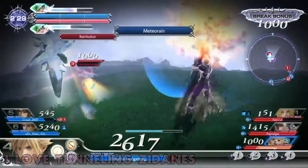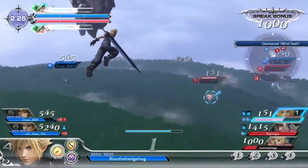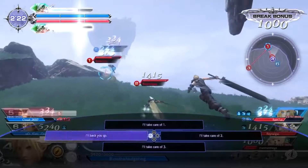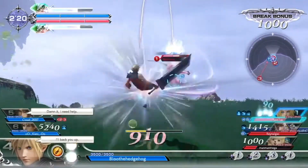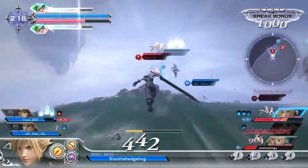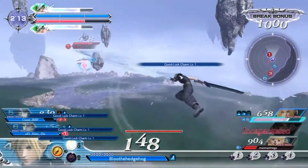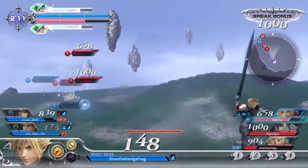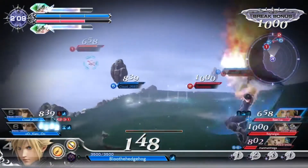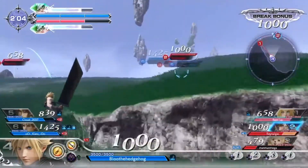Ace could have his 5th HP attack be Blindstead, which was a trap-type move in Type-0. Basically, Ace would place a small circle down on the ground, and then you get the command to flip the card, which made the attack actually work. In Dissidia, I could see it being automatic — you put it down, you walk away, it just works when somebody walks over it instead. Finally for Noctis, a magic grenade. Have a little indicator appear for a second, then have Thunder, Fire, or Blizzard come crashing down on whoever's in there.